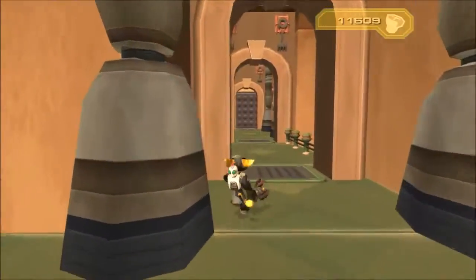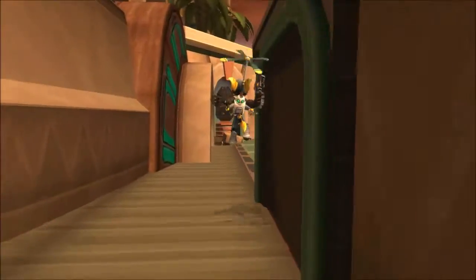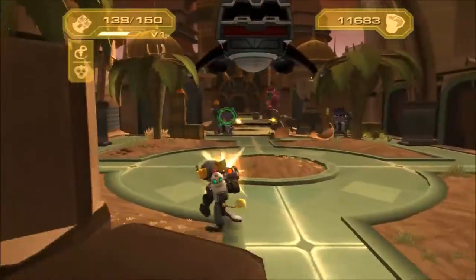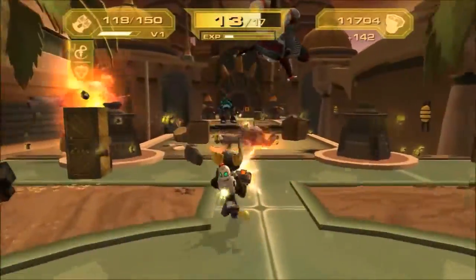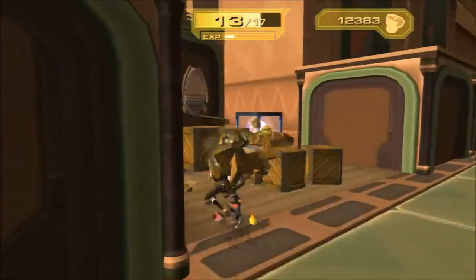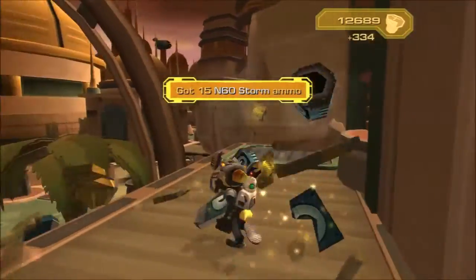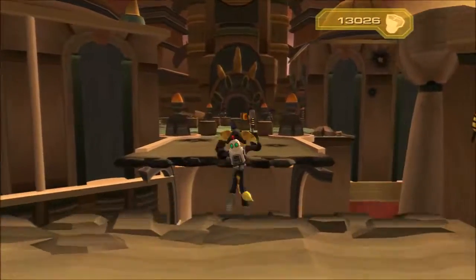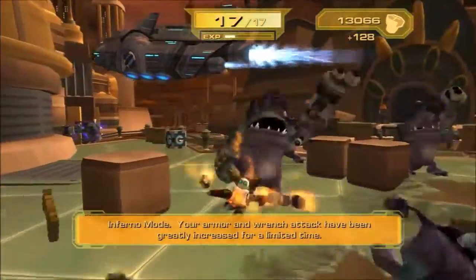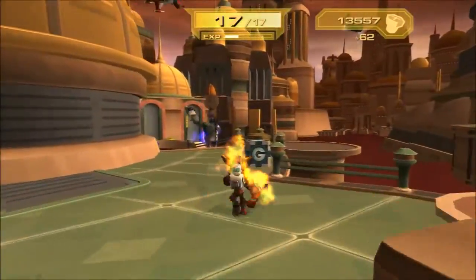This area takes a lot longer to deal with than other planets previously — most episodes have literally been under 15 minutes, but they're going to start being more since the planets take more time. I can show you what the Inferno Crate does on this planet — there's another Inferno Crate over there. You just hit it and you become invincible. Your armor and wrench attack have been greatly increased for a limited time — and it's a very limited time. Not long at all.